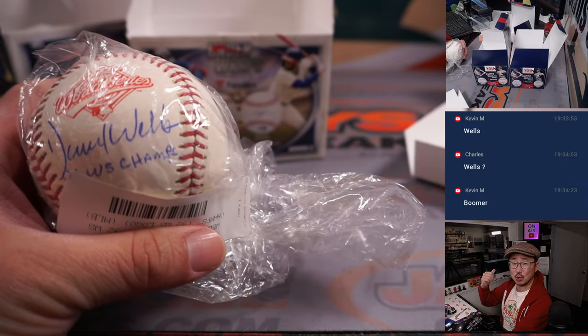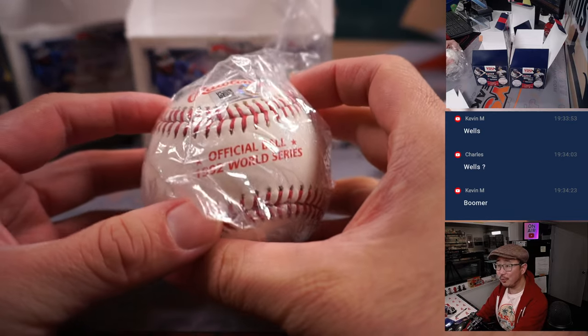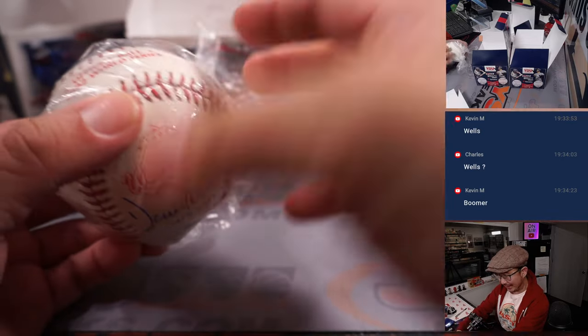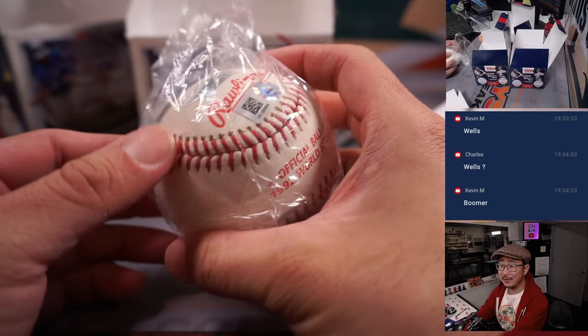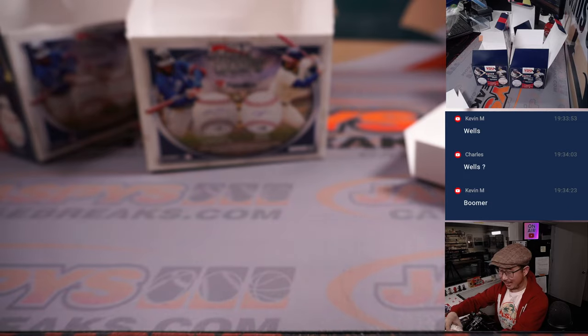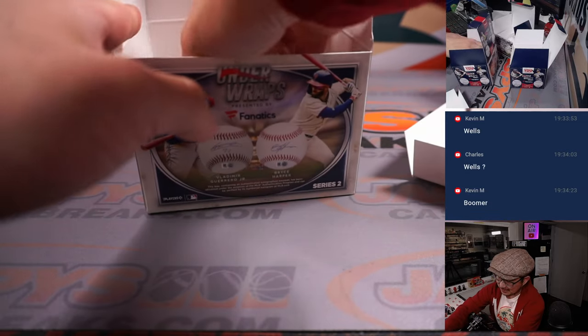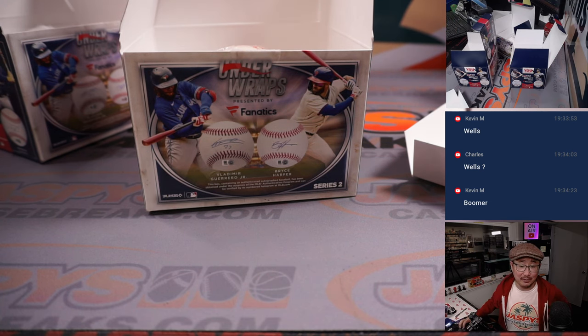We should go grab Oliver's 2020 World Series baseball and compare it with the old 1992 World Series baseball, maybe even cut it in half and see what's inside. There have been a lot of complaints about the stitches being a little higher on one and not high enough on the other, and one being slicker than the other. David Wells — fun guy.